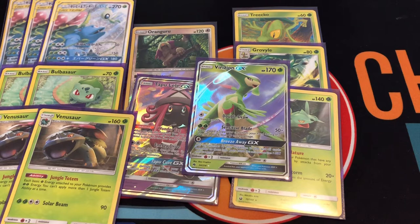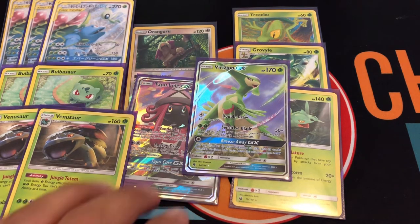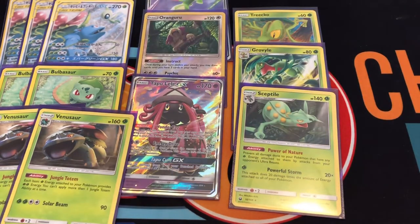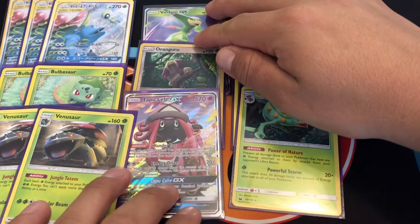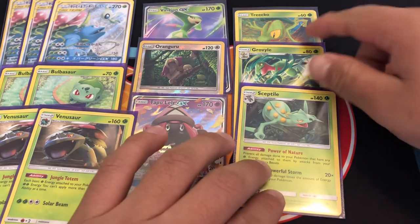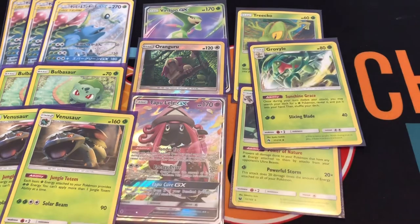I just need Shaymin mostly for the draw, or the GX — I can pick up my bench Pokemon into my hand. With Jirachi on the bench with a small hand, I can drop up to three Lele to get my supporter. And I run one line of Sceptile.